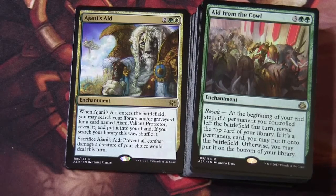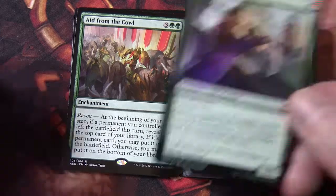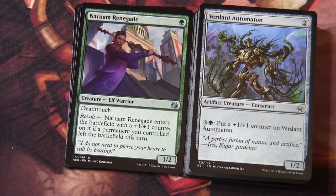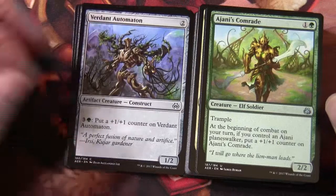Moving on: Aid from the Cowl — three generic, green, green — an enchantment with revolt. At the beginning of your end step, if a permanent you controlled left the battlefield this turn, reveal the top card of your library; if it's a permanent card you may put it onto the battlefield, otherwise you may put it on the bottom of your library. Naan Renegade is a single green Elf Warrior with deathtouch and revolt — it enters with a +1/+1 counter if a permanent you controlled left the battlefield this turn. Verdant Automaton cares about +1/+1 counters.